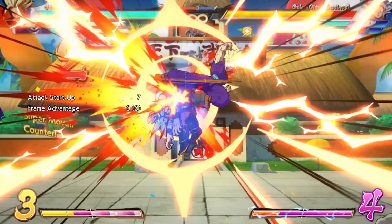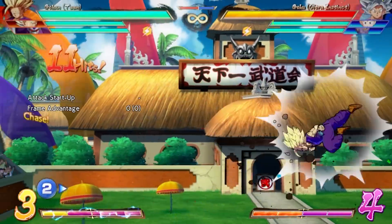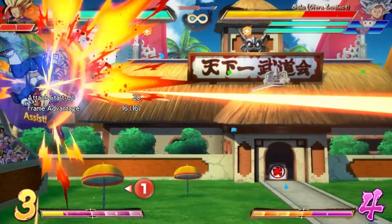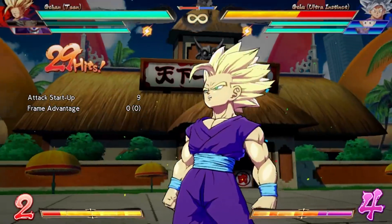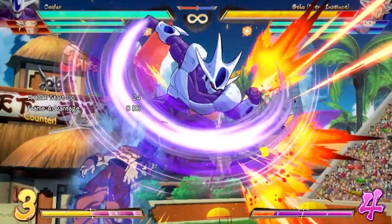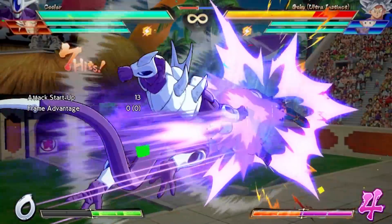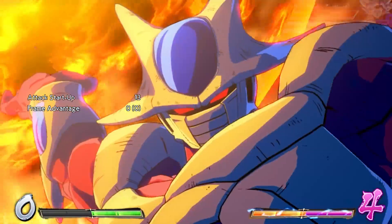While Teen Gohan, Adult Gohan, Videl, UI Goku, Cooler, Gogeta, Beerus, and SSJ Vegeta have access to frame 1 reversals, the majority lack the ability to follow up aside from vanish calls and raw supers. Compounded with the fact that they deal recoverable health means that a quick tag out or a spark will allow the opponent to undo your damage.